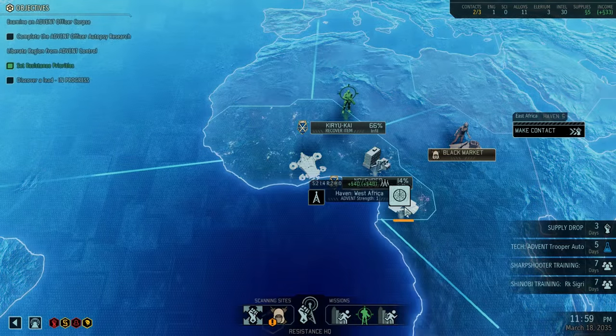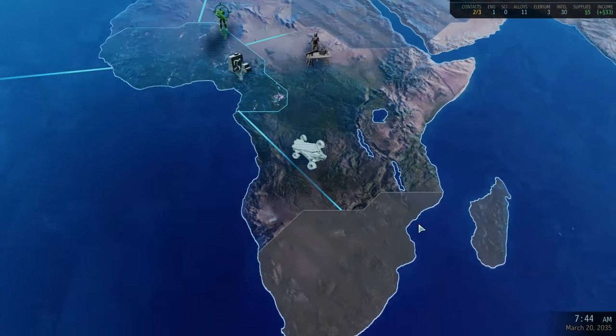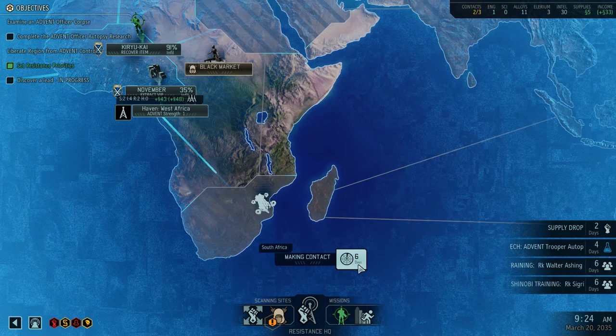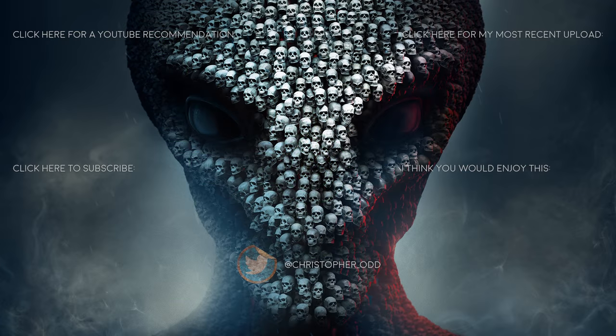We have three assault, one grenadier, one shinobi, two specialists, two technicals, one sharpshooter. Maybe another sharpshooter — we could build out a gunslinger. Emma Smallpox Doyle is another gunner. Maybe another ranger or another shinobi — there's lots of damage output from those guys; early on shinobis are quite helpful. We're scanning there, not making contact. Wasted time, but we're getting nice bonuses. Look at our income — we're getting about 43 this month, which is not that much. 98% infiltrated — so they're at normal. I'm good with that. This is going to be the mission we go on — recover an item from the Advent vault. Let's see what the vault has in store for us. Wish me luck. We'll see you guys soon. Take care. Bye.